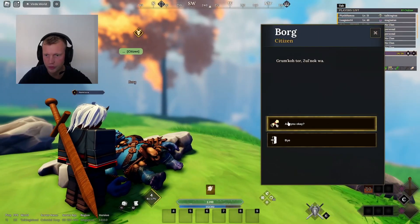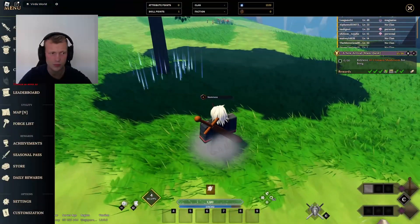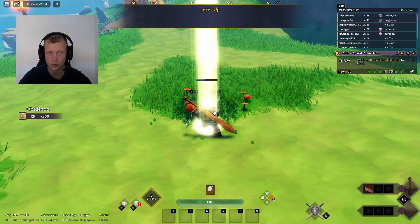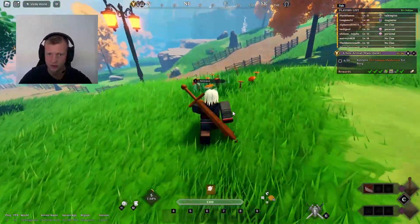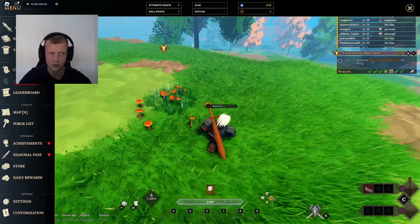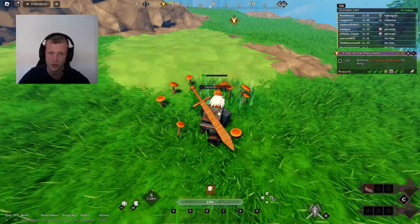These names really remind me of Norwegian names. We gotta retrieve 10 crimson mushrooms for Bulk - we got the sickle. Let's get some dexterity points. Dexterity gives more critical chance and power and more speed and climb speed. So I think I'll be based on dexterity and strength on this character. I'm probably going to make a new character to try the staffs, which look insane.